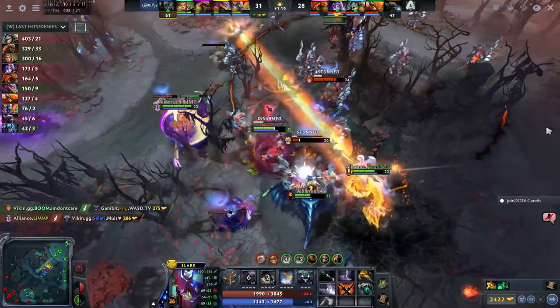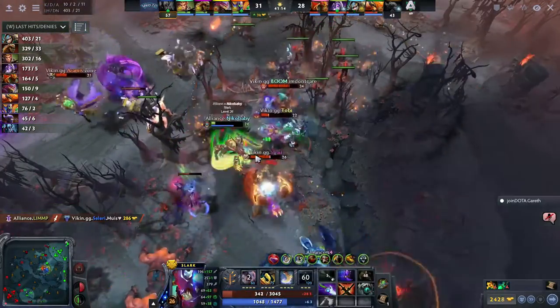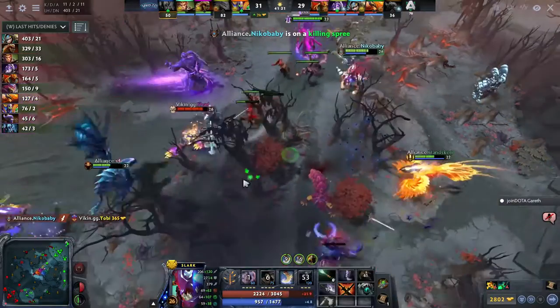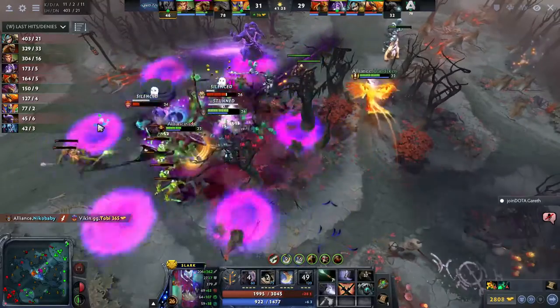And Nico Baby — disarmed, he can't fight. But S4 battling into Shad who turns and Lifestealer backs — all that HP which he had lost. And Nico Baby is now focusing Toby's Pango. Viking, they've been turned on. Can they turn this back? Nico Baby is dodging and diving back with full HP.